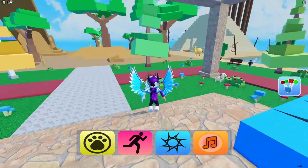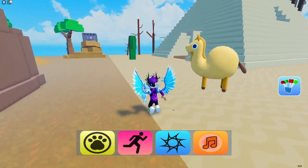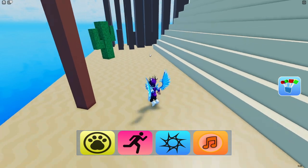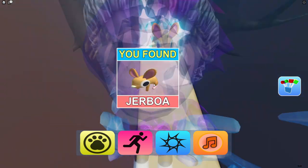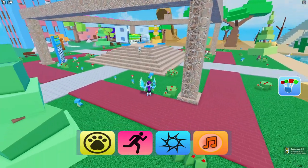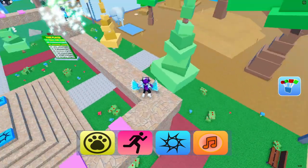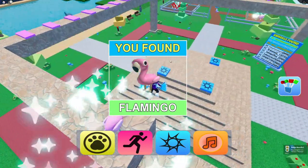Teleport back to spawn. For the jerboa, go to the desert, over to these bronze stacks where we did the parkour, and simply go behind here — there's the jerboa! Next, teleport back to spawn, climb up this ladder, go over here, complete this parkour — it's not really that hard — and claim up the flamingo.